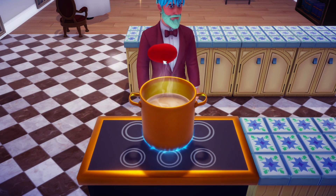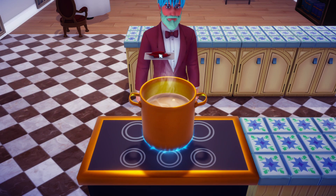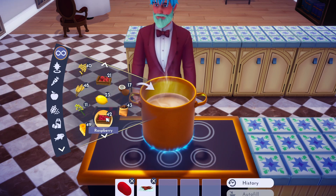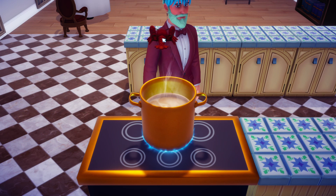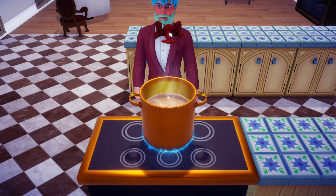We're going to make a new recipe, so throw the red potato in there. You're going to need one chili pepper, and you can get these from the vendor in the Sunlit Plateau. Next you need raspberries — everybody should have these, you can get them through bushes in the Meadow and the Plaza. You also need a lobster, which can be fished up in the Glade of Trust or by Moana's fishing boat.